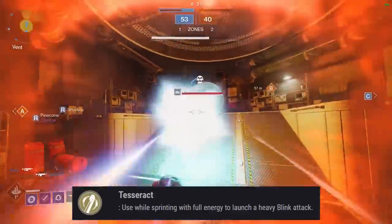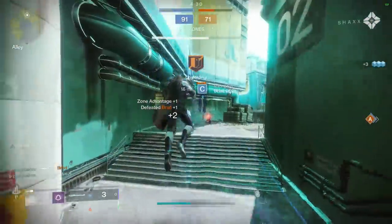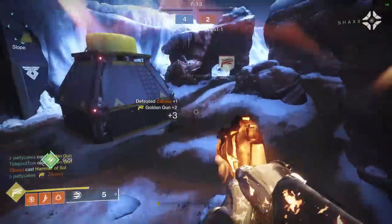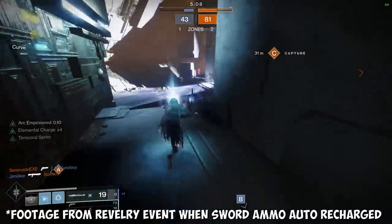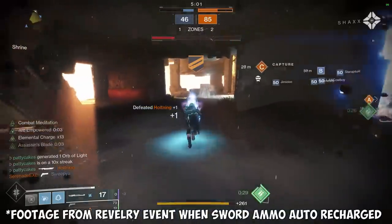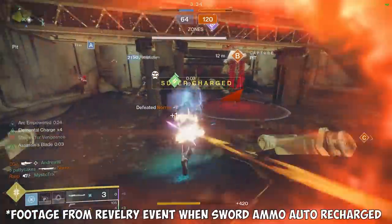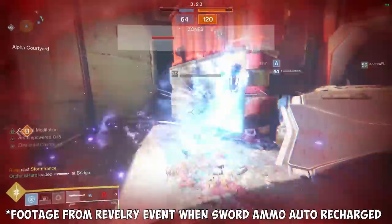Worldline Zero's main exotic perk is Tesseract: use while sprinting with full energy to launch a heavy blink attack. Before the nerf to worldline skating, Worldline was one of my favorite exotics in PvP — you could launch yourself while activating roaming supers like Golden Gun and maintain your momentum. You can still kind of do a lame version of this, but it's not nearly the same since you don't keep your momentum once your super is popped. Worldline's exotic catalyst makes the activation time while sprinting a little bit faster, which makes the heavy attack easier to pull off in PvP. I suppose the elephant in the room when it comes to swords is third-person peeking in PvP. I'm personally not a fan and I don't think it belongs in a first-person game — I wish Bungie would do something to fix it, like only enabling the third-person camera when you have ammo in your sword. It is in the game right now, but I'm trying not to bias my tier list based on the ability to third-person peek, since you could also do this with any other sword or with an emote.